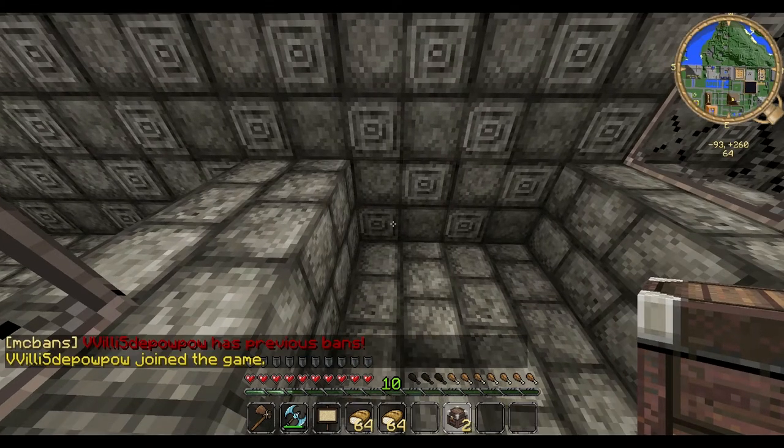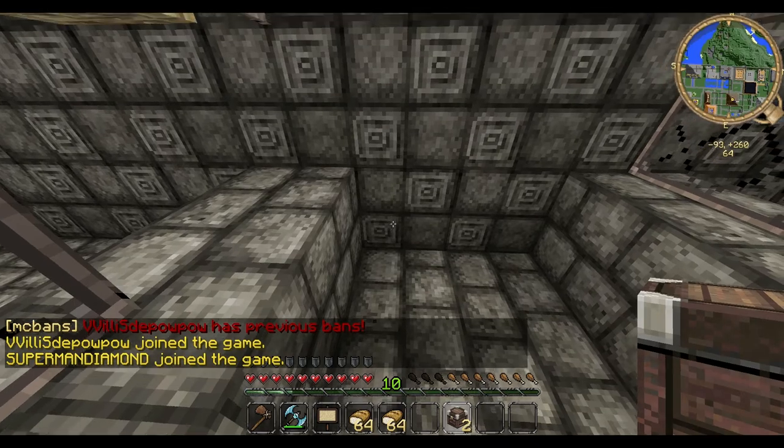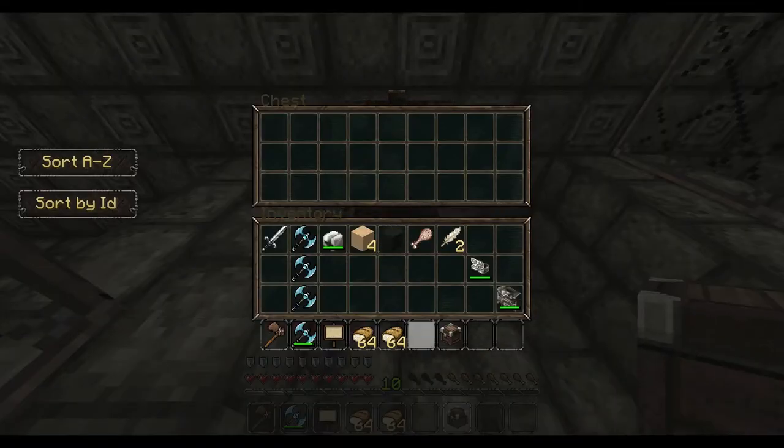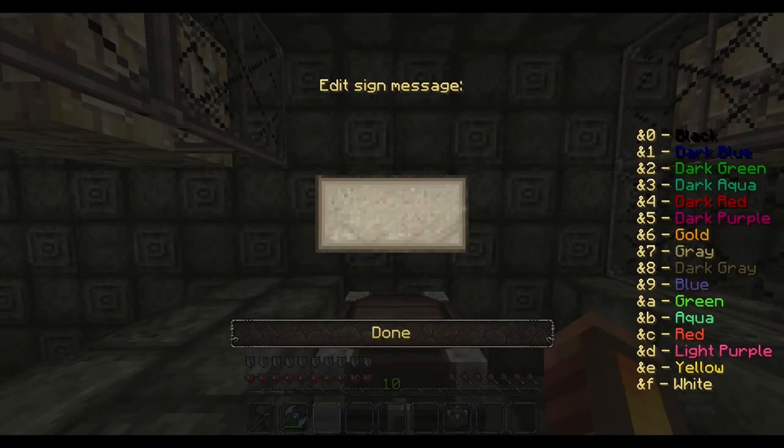The way the chest shop works, obviously you've got to have a chest, you've got to have a sign, and then whatever you're wanting to sell. So what you do is you drop the chest first, go ahead and put the items that you're wanting to sell inside the chest, then you drop the sign.